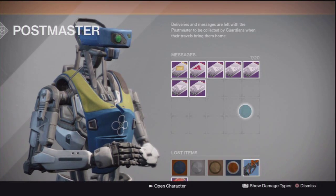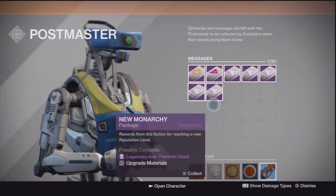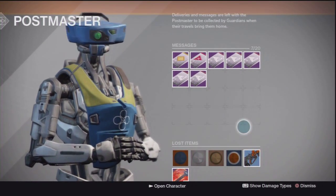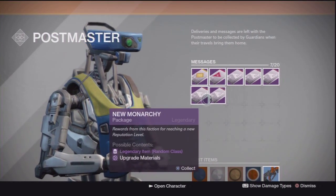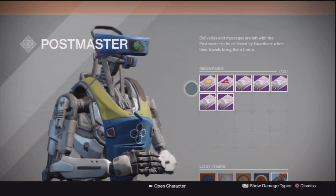Hey, what's up guys, my name is My Destiny Gameplay and today I'm going to be opening postmaster packages: 5 New Monarchy, 1 Crucible, and 1 Cryptark. What I'm hoping for is a class item, a ship, or a shader from these — but from these I can pretty much get anything, so let's go.